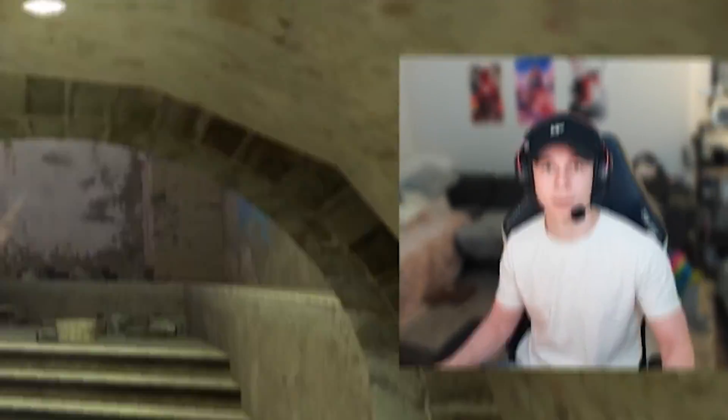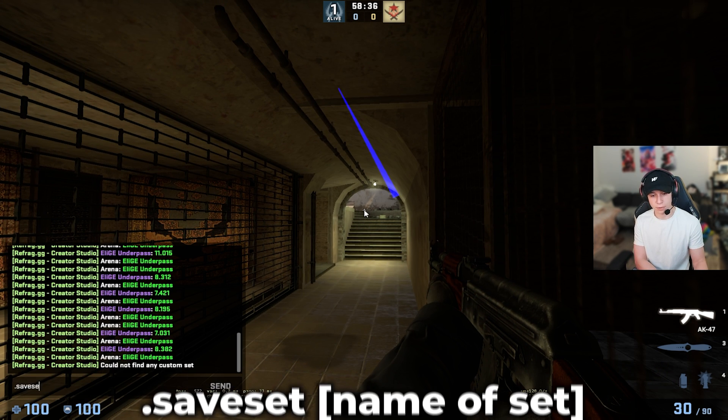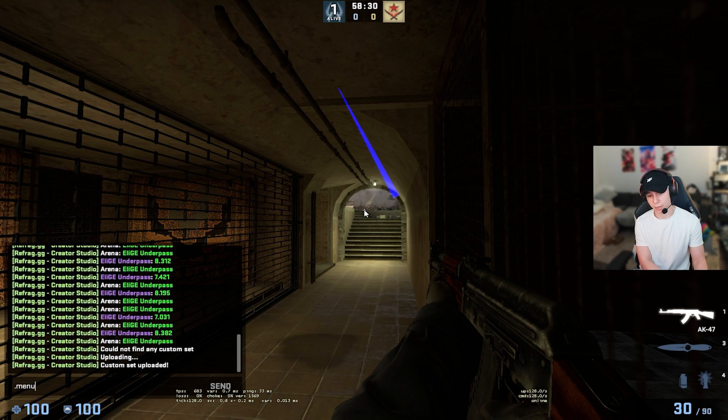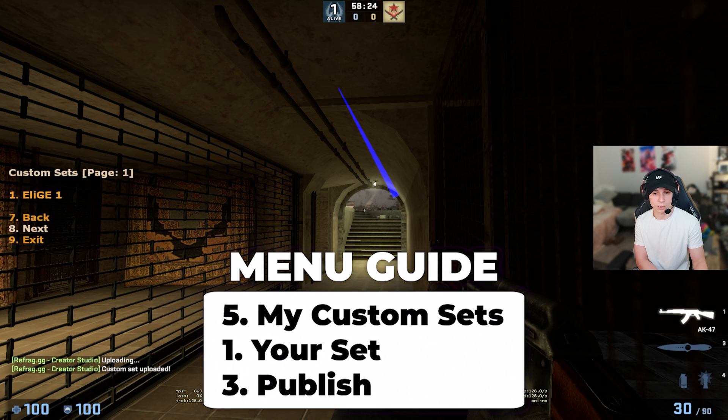Now that we have an arena that we like, you can save it by doing .save set, and you can put whatever name you want. I'll just put 'a liege one' for now. To actually get it uploaded, you do .menu, go to my custom sets, and now I can see it there.